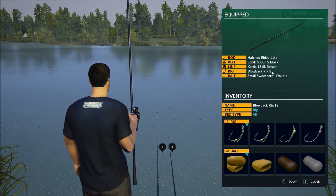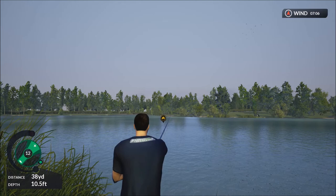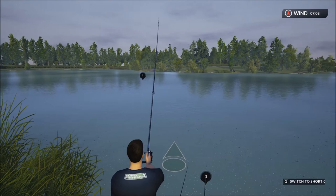After claiming the peg, choose your bait. As I said I'm using the size 8 blowback hook. I tend to use whatever bait — I don't think it ultimately matters. I tend to cast around about 30 to 40 yards out, just in front of me, all three rods spread evenly. You'll see I've landed in silt. I'll chuck out my second rod — the first rod I used double sweetcorn, now I'm using an 8mm dumbbell.